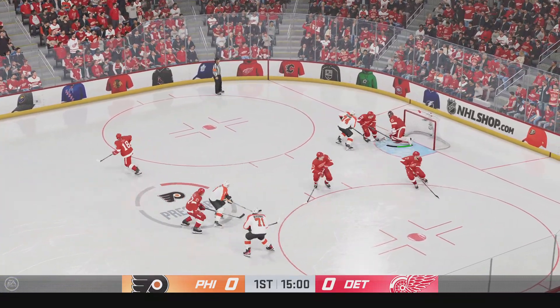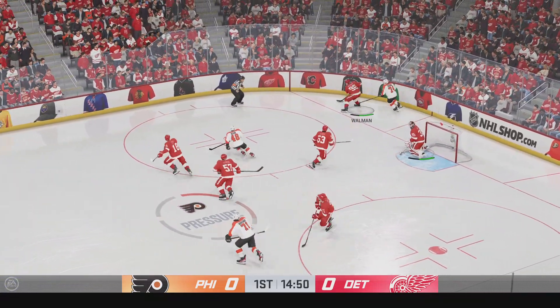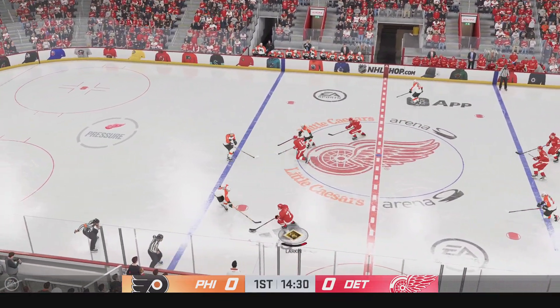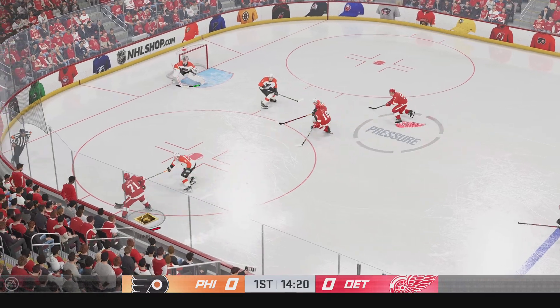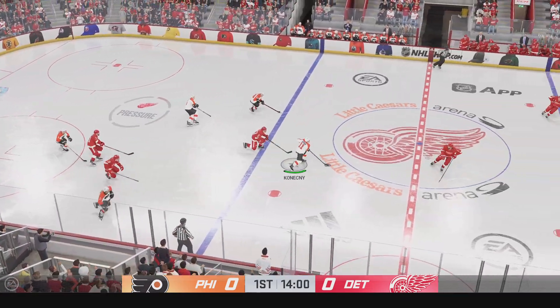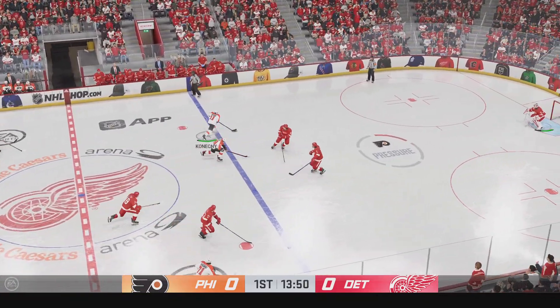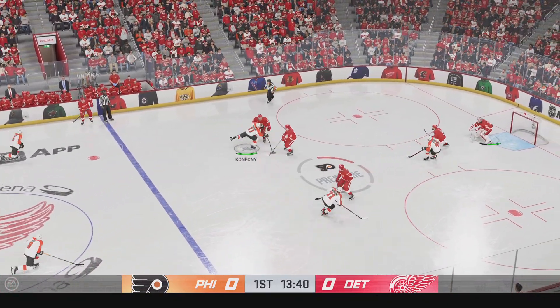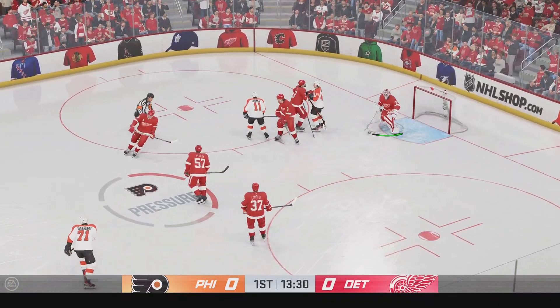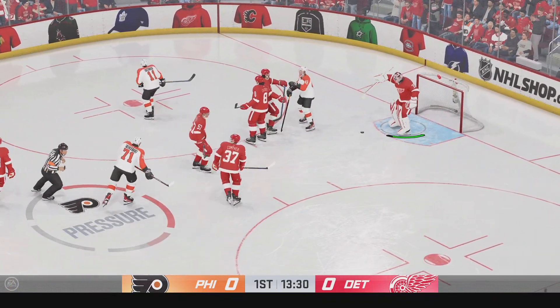Takes the shot. Detroit's got the puck. Slides the puck over to Larkin — Detroit's on the attack. And that skips away on a nice defensive deflection through the middle of the ice. They enter the attacking zone. An easy save by Husso, and the puck stopper jumps on top of it to get a stoppage in play.